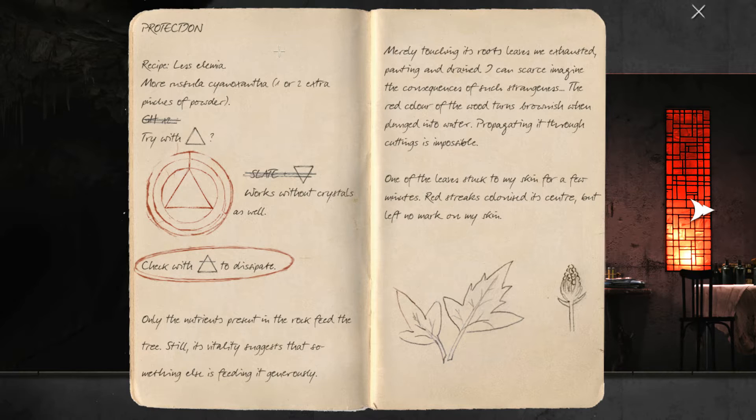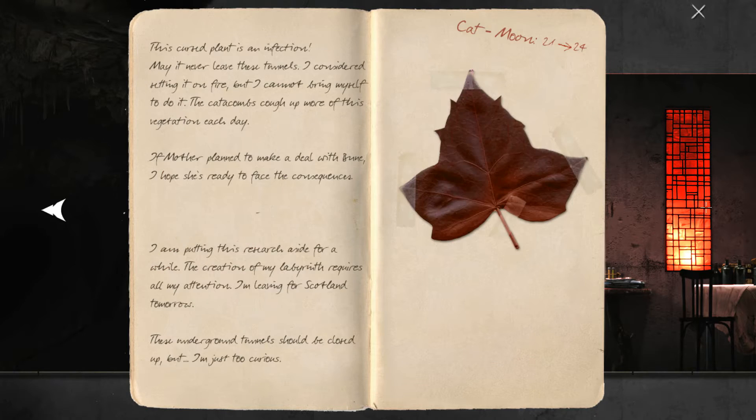The red color of the wood turns brownish when plunged into water. Propagating it through cuttings is impossible. One of the leaves is stuck to my skin for a few minutes. Red streaks colonized its center, but left no mark on my skin. This cursed plant is an infection — may it never leave these tunnels. I considered setting it on fire, but I cannot bring myself to do it. The catacombs cough up more of this vegetation each day. If Mother planned to make a deal with Boone, I hope she's ready to face the consequences. I am putting this research aside for a while — the creation of my labyrinth requires all my attention. I am leaving for Scotland tomorrow. These undergrowth tunnels should be closed up, but I am just too curious.